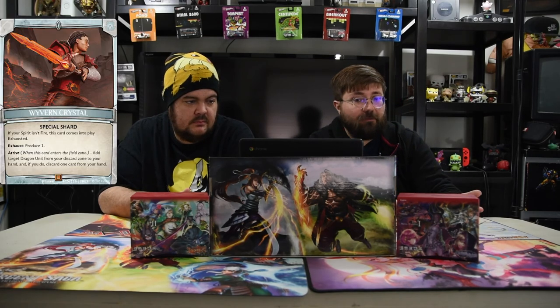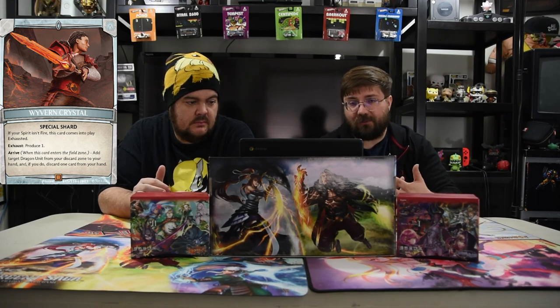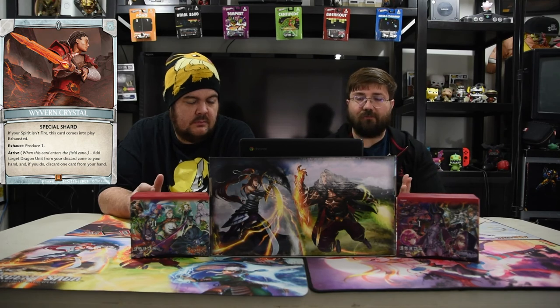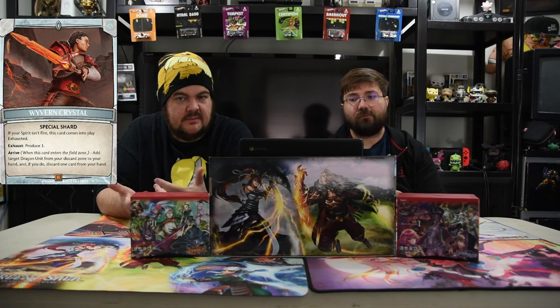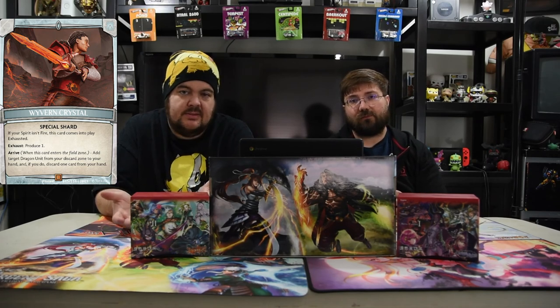We do have honorable mentions here. One we can just kind of shove in the deck is Alter the Dragon God. It's a two drop augment — exhaust, pay one, destroy target dragon unit you control. And if you do, search your deck for a dragon unit with the same cost and put it into play, which is pretty cool because it immediately puts it into play. And of course the other honorable mention is the Wyvern Crystal, the red special shard. Since you don't have the Spirit as red, it comes into play tapped. But being able to loot your dragons out or recur dragons from your graveyard to your hand might be good — being able to recur your dragons like that is super strong.